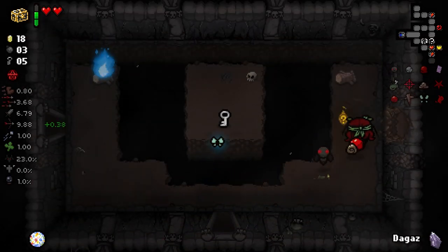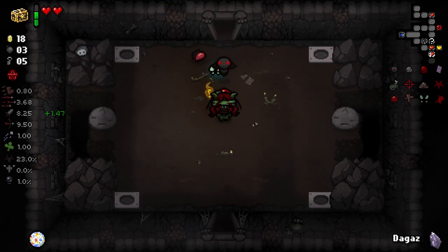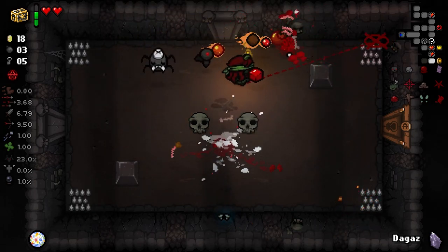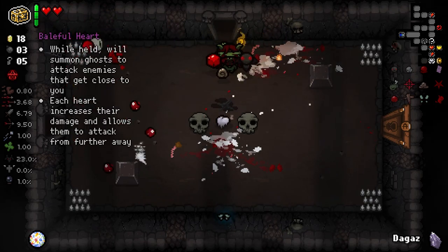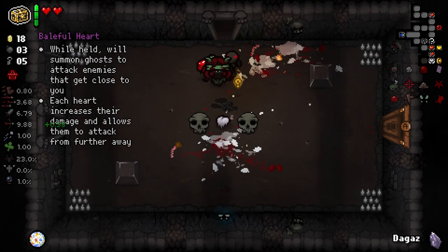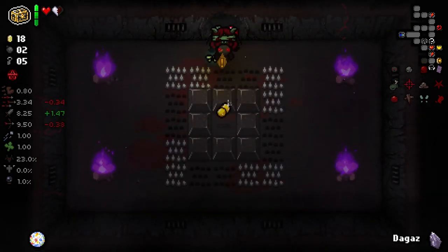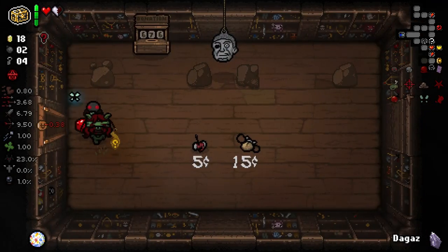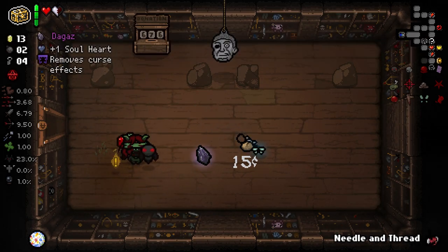We got a Daggers here. We don't have a curse right now and we've already been hit on red health so we're not protecting our devil deal. I reckon we keep the Daggers for the next floor to get a soul heart, but also in hopes that we can clear a curse and protect our devil deal. Here's one of the new hearts - while held it will summon ghosts to attack enemies you get close to; each heart increases their damage and allows them to attack from further away. And as you can see it covers my heart. There's a golden pill here too but can't get it without flight.